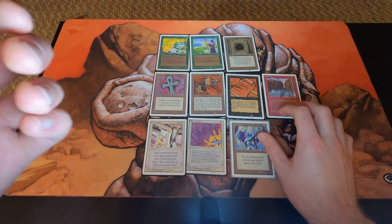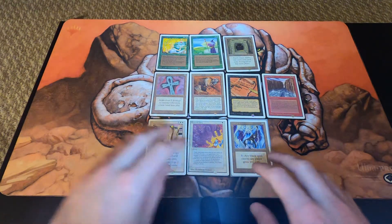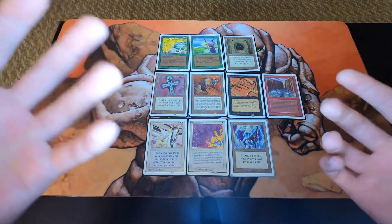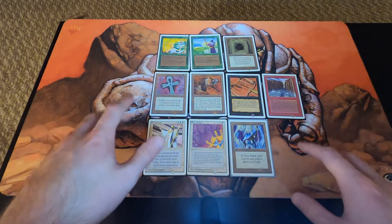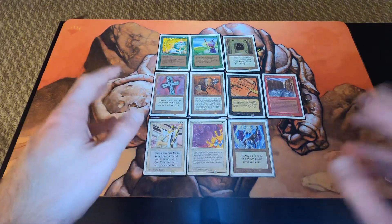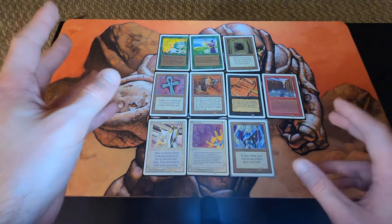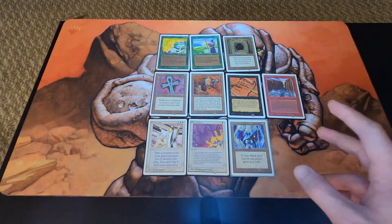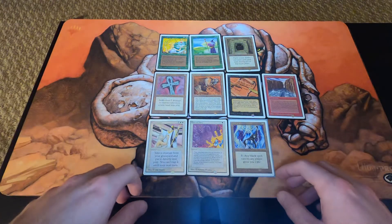What are your thoughts, guys? Did you ever collect any Unlimited cards? Alpha, Beta, Unlimited — the ABU — they all had very similar cards, except there were some obvious misprints in Alpha. They left out a few cards that they corrected with Beta, and I think there were one or two corrections they made in Unlimited as well. Let me know your thoughts.